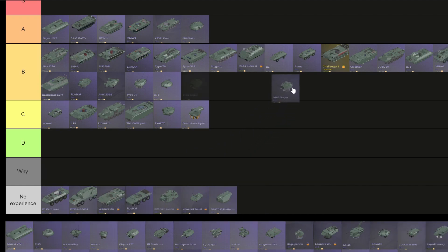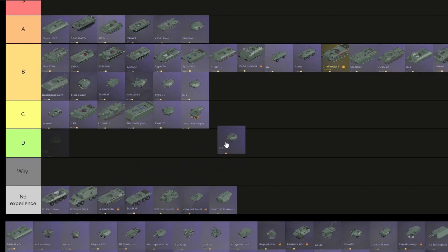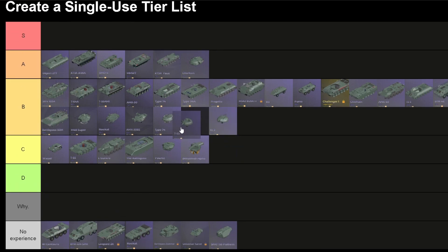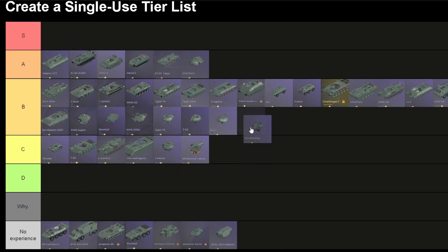M48 Super turret — this thing is pretty excellent against CE munitions. Not even top-tier CE munitions could penetrate it if I remember correctly; I think only the XL1K can. I know the T14 Armata's heat shell cannot penetrate it. So it's gonna be on B, above all of the previous ones. T55 turret — also a pretty armored turret but pretty slow. It goes below the M48 Super. M3 Bradley — stabilized turret with two deployable ATGM launchers. It's gonna be on B, above those guys, because of the double TOW launchers.